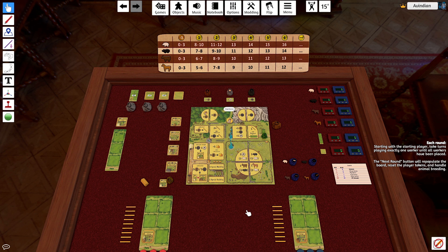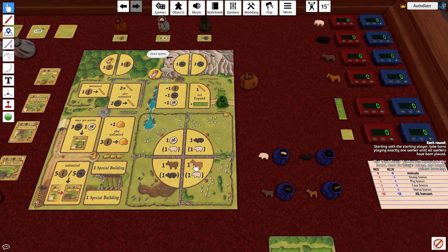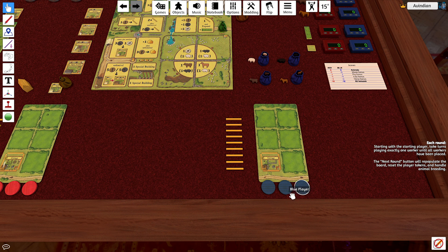The game works pretty simply — you are trying to have the most animals on your farm as possible at the end of eight rounds. Over the course of the game you're going to be building fences and buildings to make things more interesting. Each player has three workers and unlike normal Agricola you cannot get any more workers. You will only ever have three workers, which means you have a very precise 24 actions over the course of the game in which you try to get as many animals as possible.